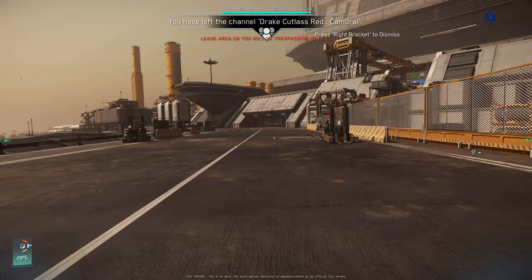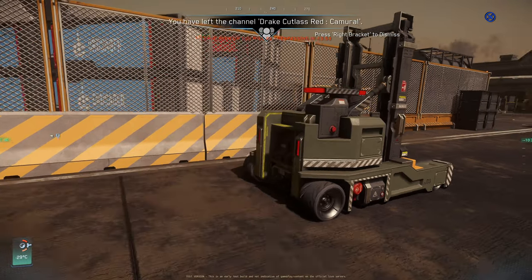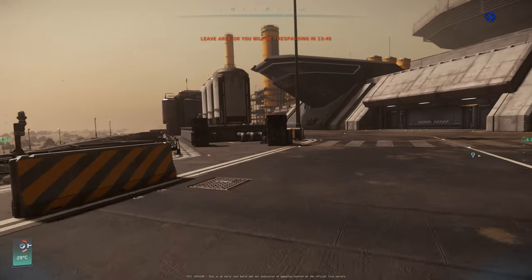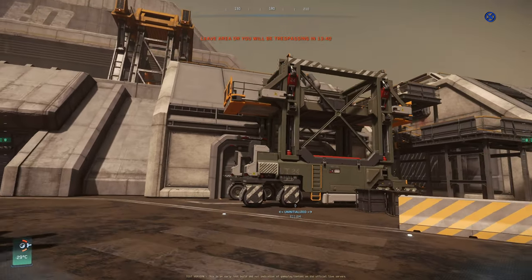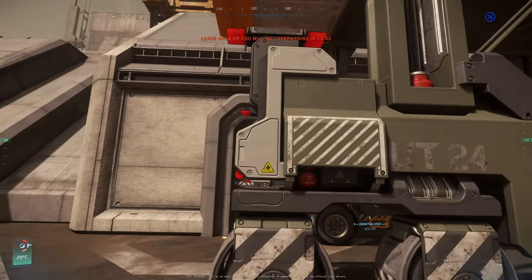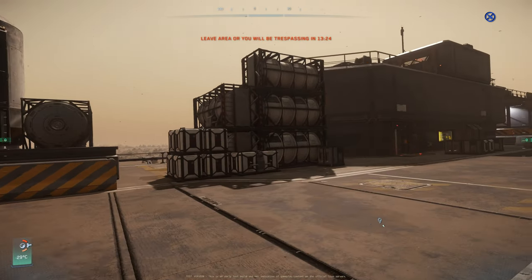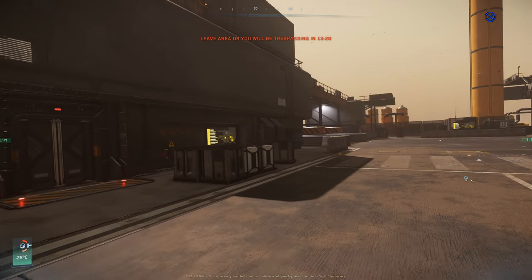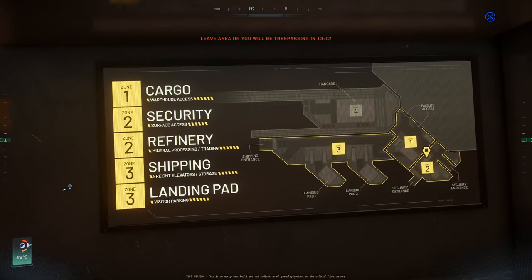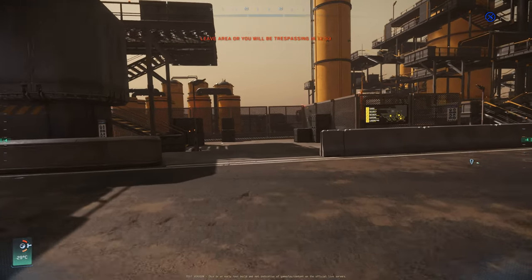You have machines standing around. This is just feedback — I am well aware we are in Alpha and this is our very first ePTU build. You have forklifts you cannot use. Actually, you have lots of things standing around that no one can use — container cranes you cannot even get up to. And you will notice no one is here, no one is working, no NPCs. This feels totally lifeless. I am aware CRG will work on NPCs, but until server issues are resolved it wouldn't help to put NPCs here that were just T-posing.